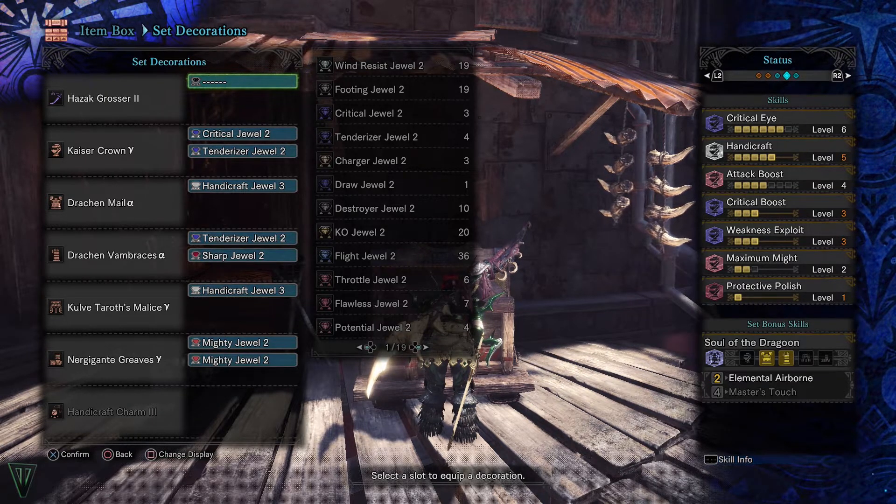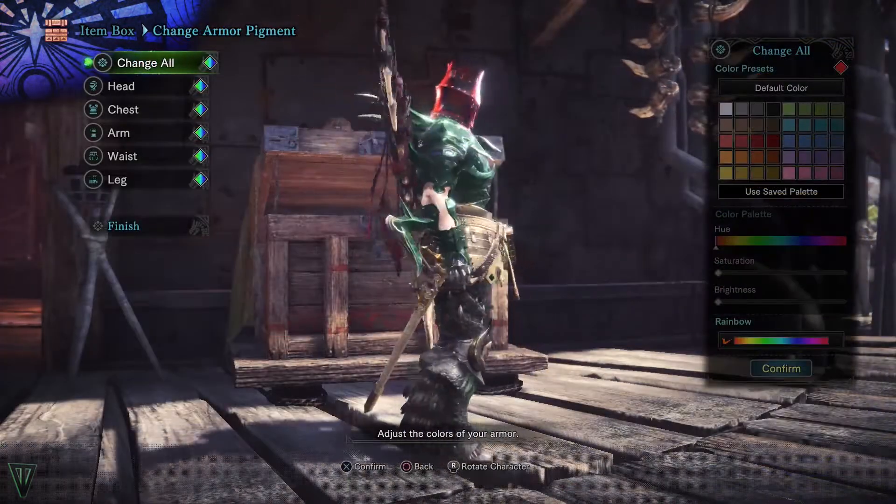The main draw of this set is the elemental airborne and the extra sharpness you don't usually get with a set like this. If you have a weapon that doesn't benefit from handicraft, you can take that out and swap anything else in, making it somewhat versatile as well.